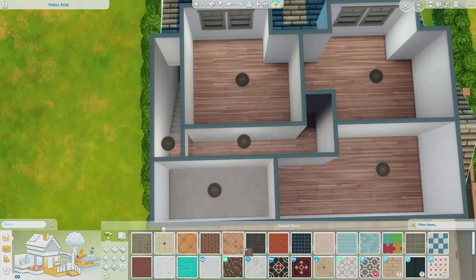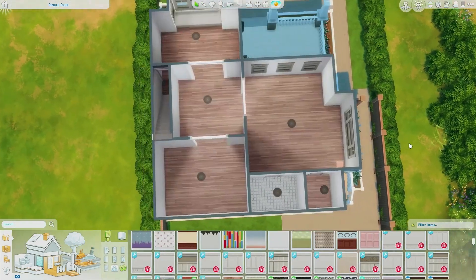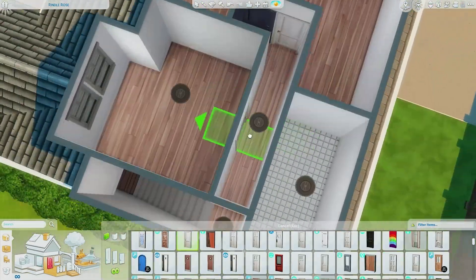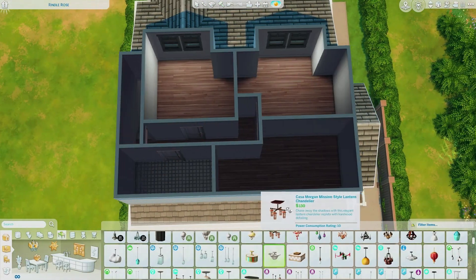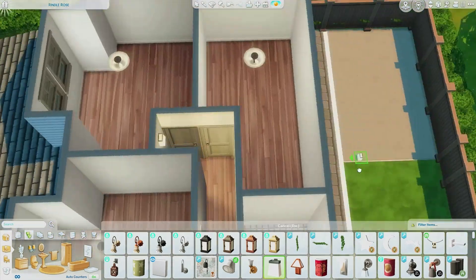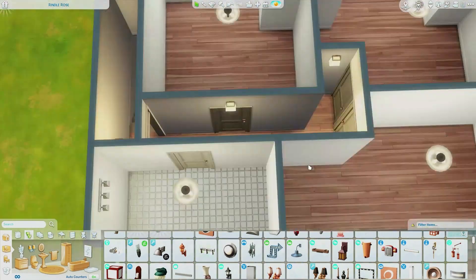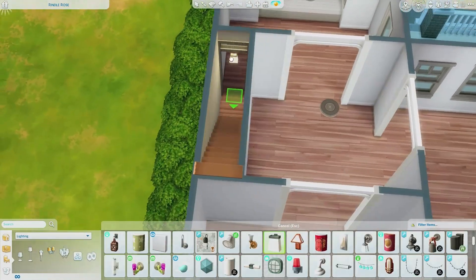I have basic stuff from Harry but I decided not to use any CC for the layout and exterior because I wanted to upload it to the gallery for other people to use. It's probably easier for them to download custom content than to have to buy a whole pack. A lot of the exterior siding and plants are base game, so most people might only need to edit a couple of things.